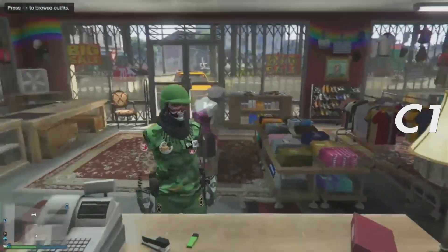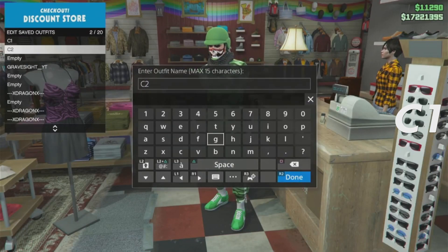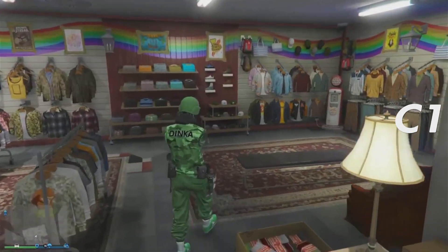What you guys need to do is own a colored bulletproof helmet. You guys just want to save this one as C2. Now make your way over to the hats.